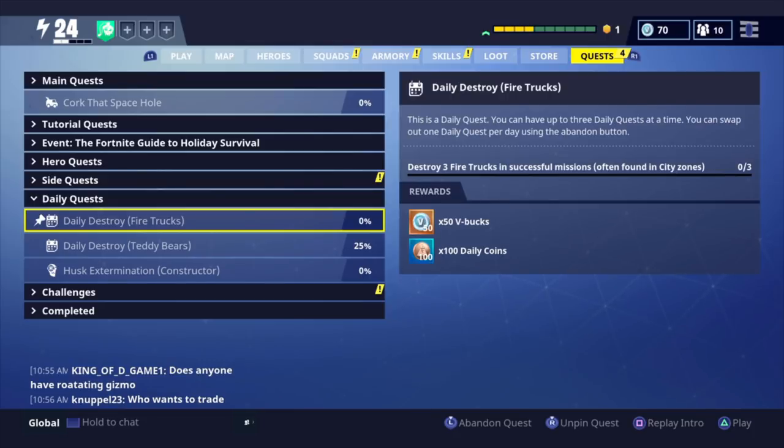Alright guys, so the first way that you can get V-Bucks really easily is just from doing daily quests. Now if you guys do have Save the World, you probably know about daily quests. But if you're new to it, you have 3 daily quests per day, and you have the ability to abandon one.